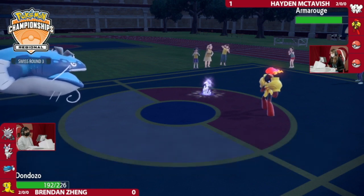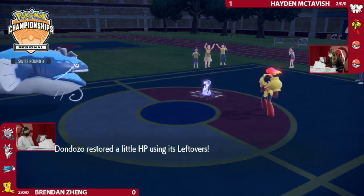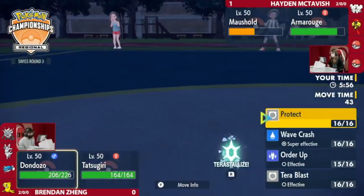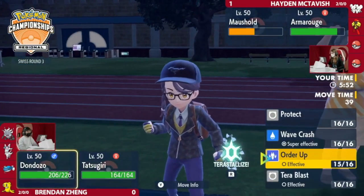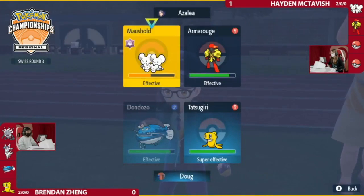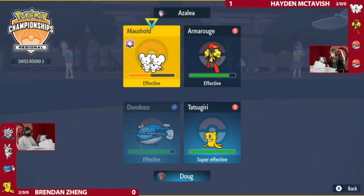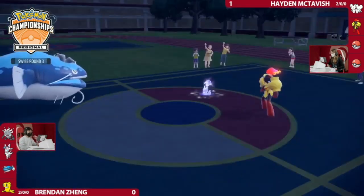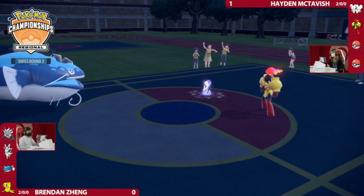Dondozo is going to be pretty fast, so Trick Room might still be viable later. If Trick Room went up there, you get to Encore into Order Up and lock it into a Dragon-type attack. This Order Up is the Speed boost because of Tatsugiri's form, not the Attack increase. So it's not actually able to snowball and do more damage — Dondozo's damage output is kind of locked. Hayden maybe wanted to just start getting some chip damage off. There's no Rest on this set, so every bit of chip damage adds up.